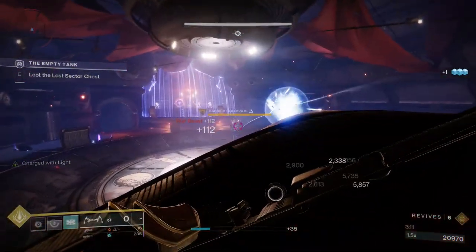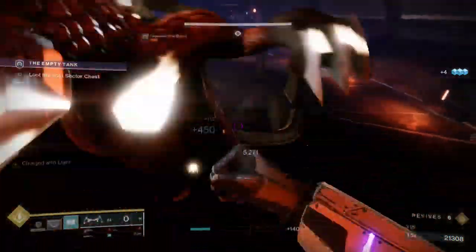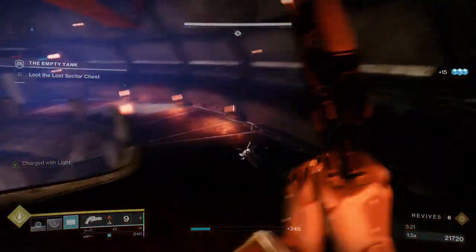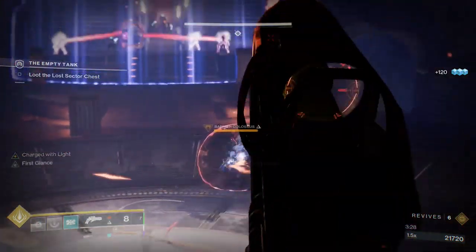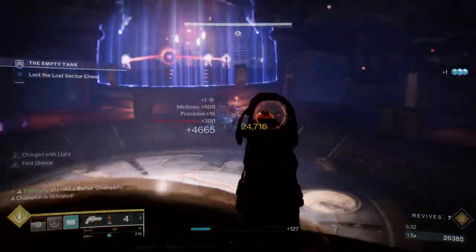What is up guys, today we're talking about Destiny 2 — specifically the Lost Sector 'The Empty Tank' in the Tangled Shore. The reason I'm covering this is because it's dropping arms, and the new exotics for Titans and Warlocks are arms, so I highly suggest you guys run this. It's not too hard.